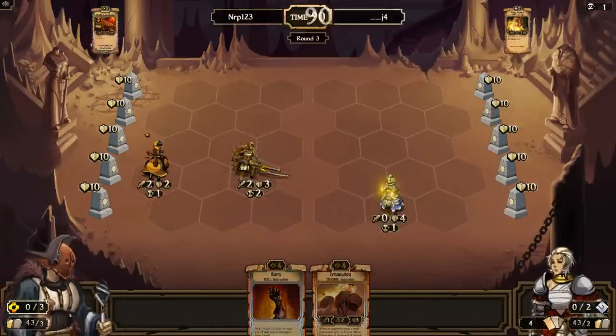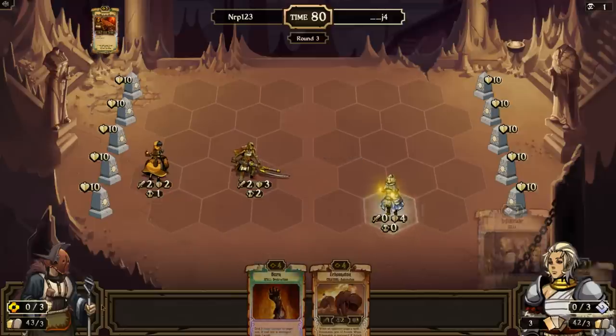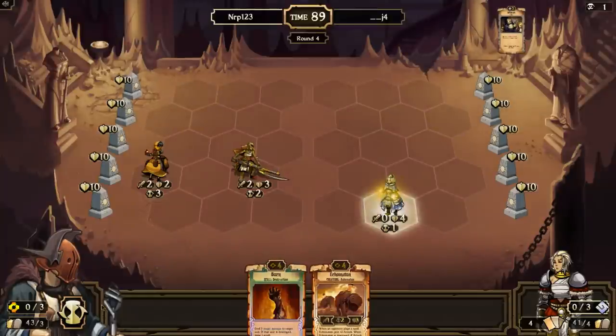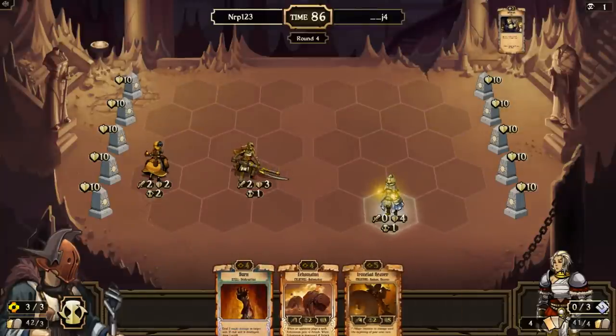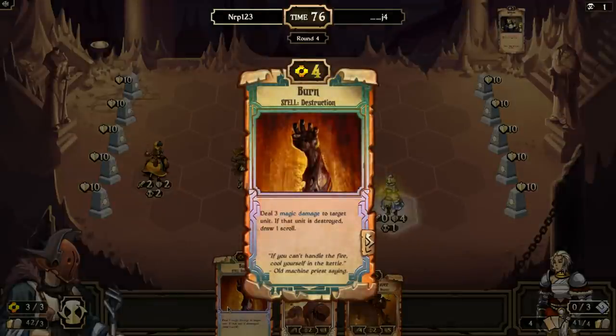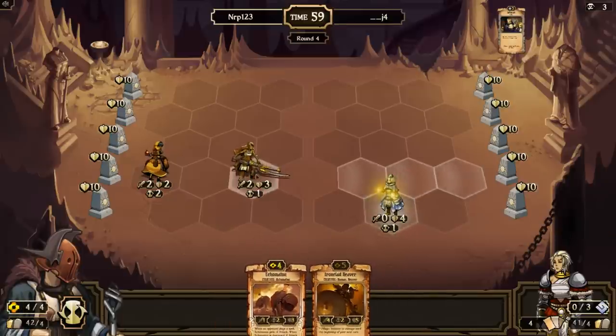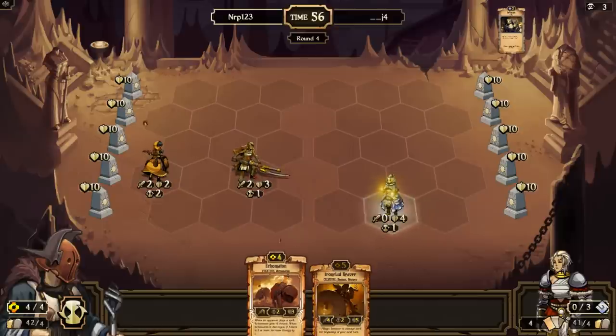If he plays a skirmisher within that row this turn, I might be in a bit of trouble, especially if he has follow-up spells to decrease the countdown. Hopefully we don't see — okay, just infiltrate. That's fine, I don't mind that. Ironclad Reaver. Do I want to stay on curve and get rid of the burn? Burn as well as bombard is a very clingy scroll — it's so hard to sacrifice it because you know how good it is. But seeing as whatever he plays is going to probably be on this row with the Swingswarder, I'm going to sacrifice it. I'm just playing the Echo Maton.